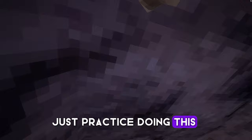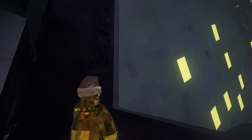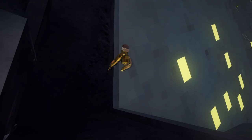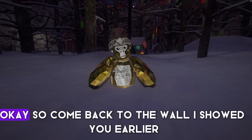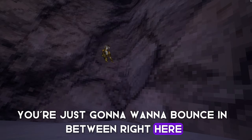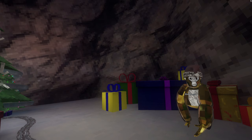Now, we're not going to practice right here. We're going to practice in city. Just practice bouncing in between these two walls. Then come back to the wall I showed you earlier — this is just a harder version of city, bouncing in between right here. If this isn't working for you, another place you can practice is right over here at the train. Just bounce in between these two walls.